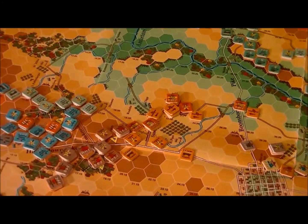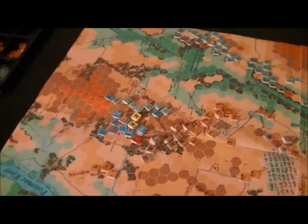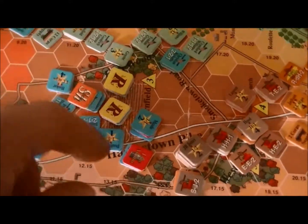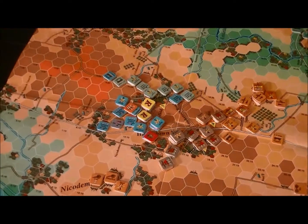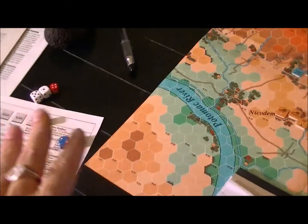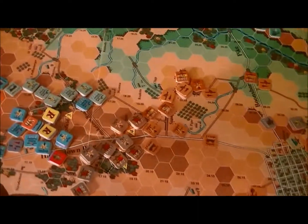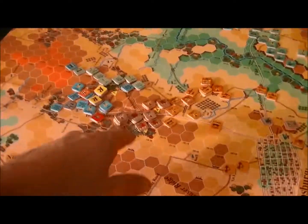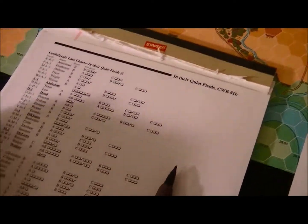Now it's time for the defensive fire. That Union advance over there was not treated at all kindly — you can see a couple of units were routed. I'm getting really high rolls, especially on the base dice but really on all the dice, which is unusual. I've seen a lot of casualties showing up and I'm probably behind in count. I see four for the Union, but the Confederates also got shot up here under Jones.